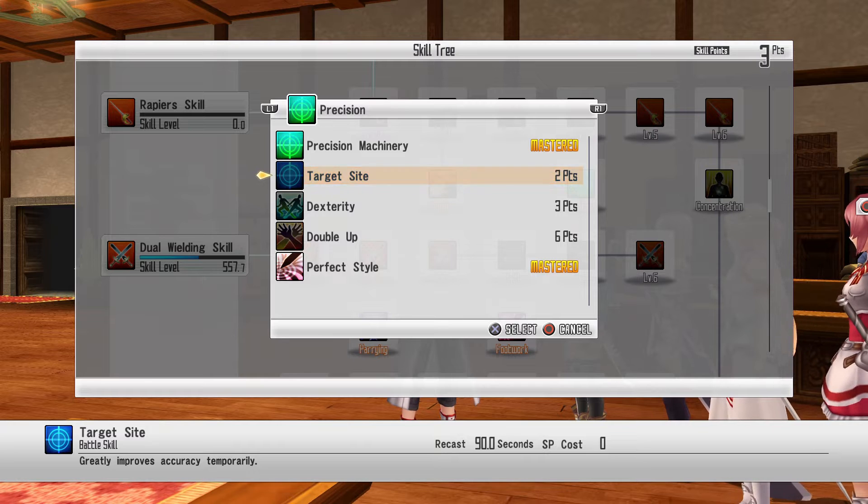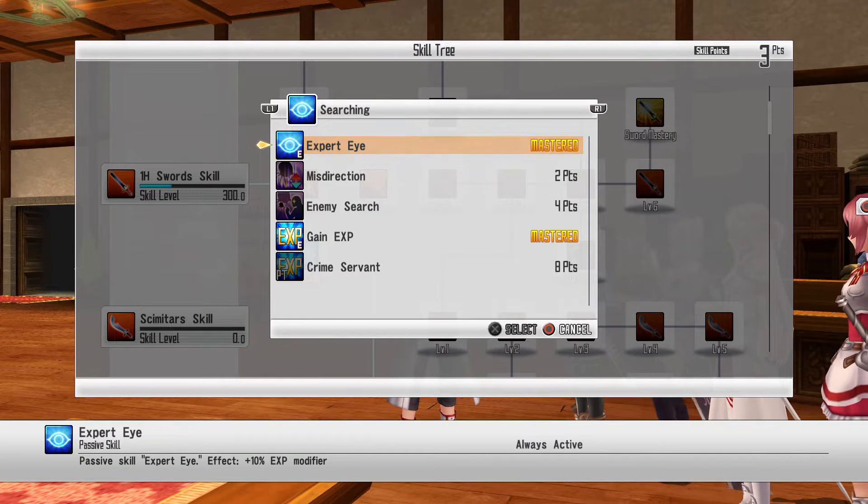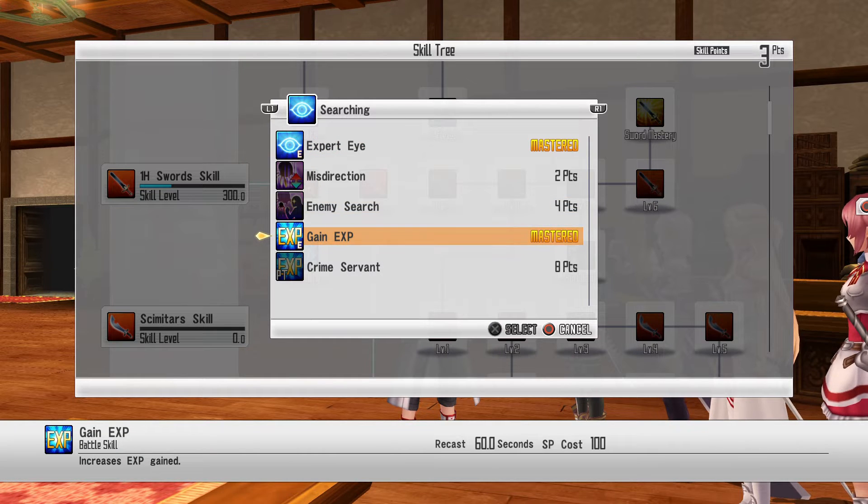Target sight can also be good — it's basically a lesser version of perfect style; it'll increase your accuracy but won't guarantee hits. One final thing: get this passive here and make sure whenever you go into the tree it shows E on the icon, meaning it's equipped. For passives you have to manually equip them, so once you get it make sure you hit X on it to activate it. The other skill you want to get is Gain XP so you can increase the XP you receive.